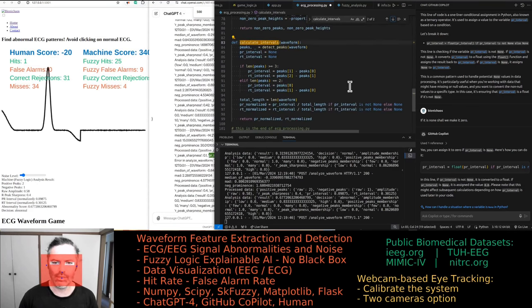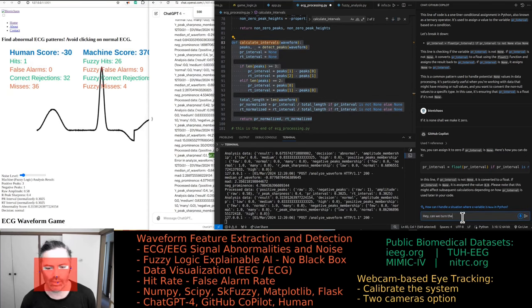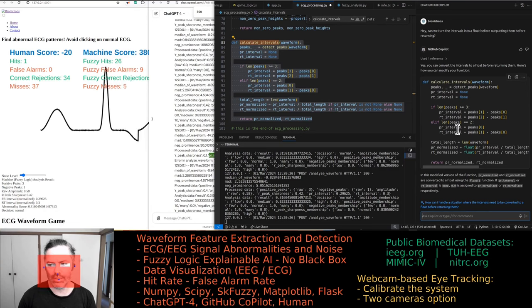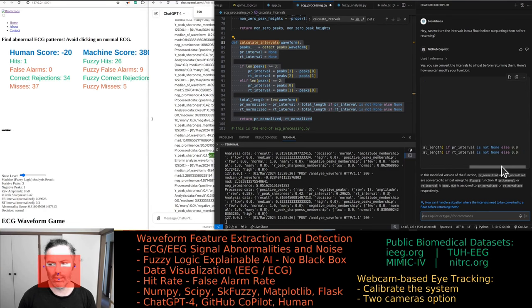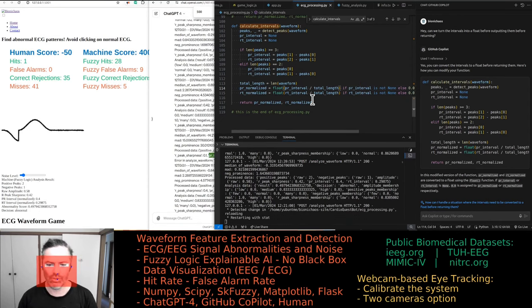Can we turn the intervals into a float before returning them? We still initialize them as None. That zero assignment should get rid of some of the errors.